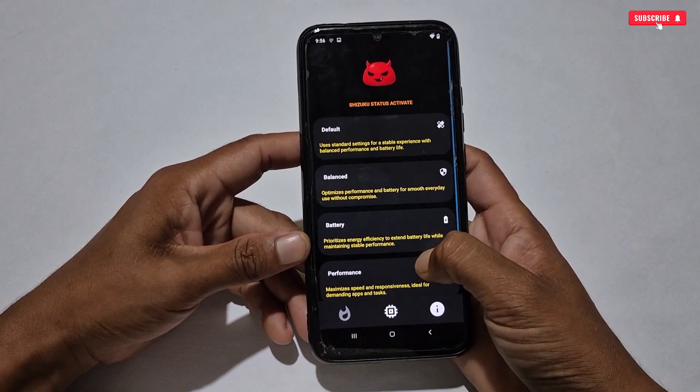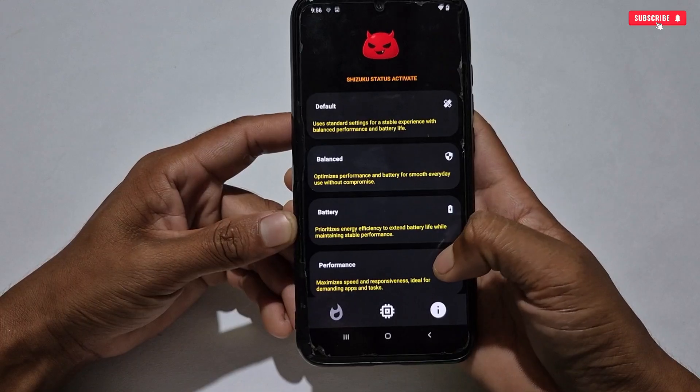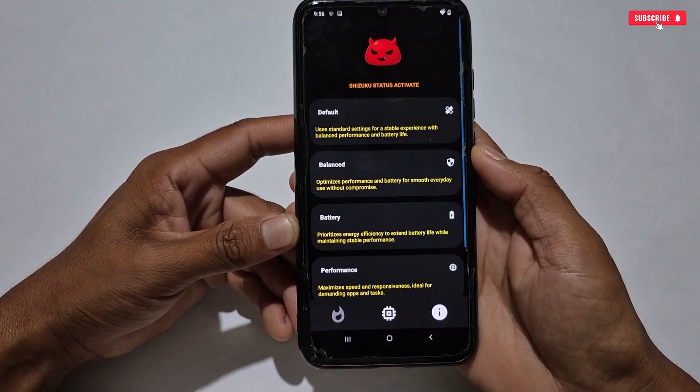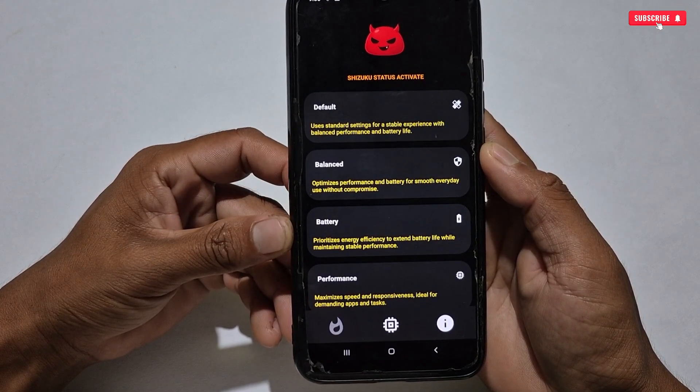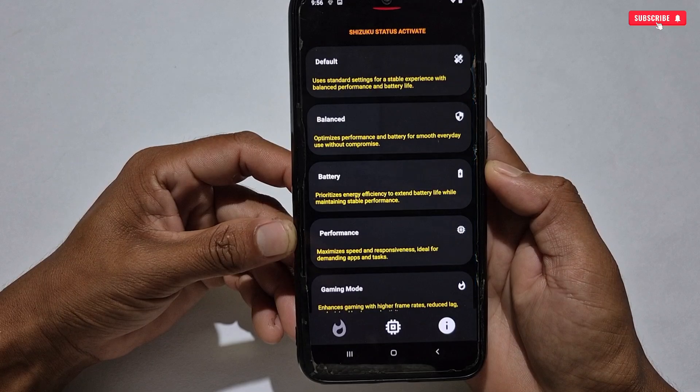The app has a Default Mode, which is used to revert back to the previous state if you have applied any other mode. Next is Balance Mode — this mode optimizes both performance and battery for smooth everyday usage, and is best for multi-tasking users. Next is Battery Mode — the name defines it, as this mode saves your battery as much as possible.